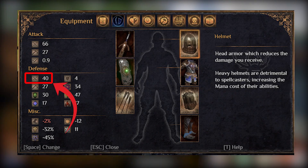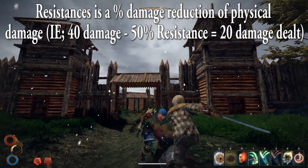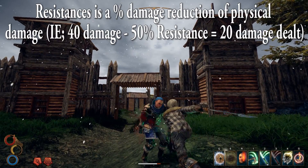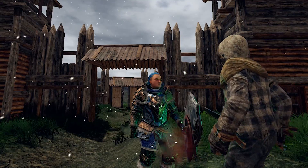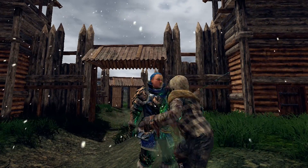The second defensive stat is resistances. This stat also reduces the physical damage you take, but it works as a percentage damage reduction. It's much more common than the protection stat, and usually every type of armor will have some resistances. The naming could be better, because the word 'resistances' usually brings elemental resistances to mind.